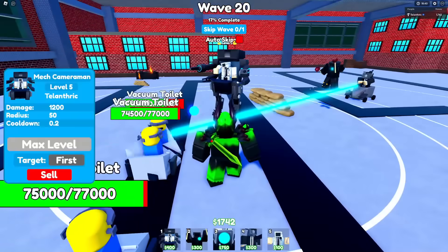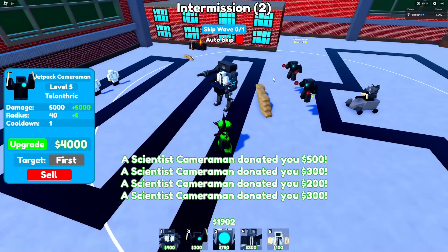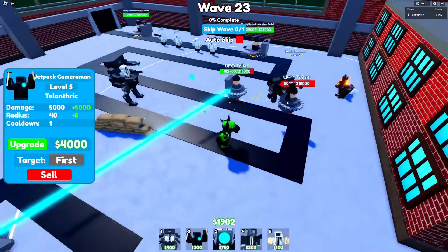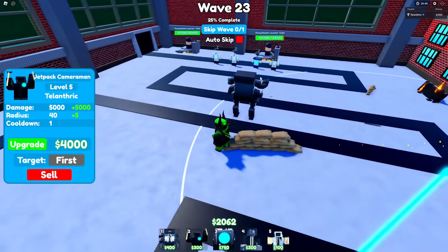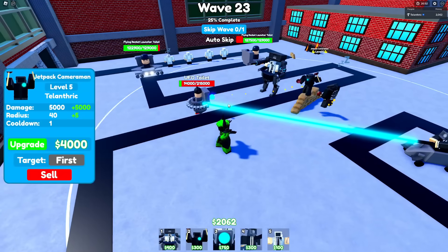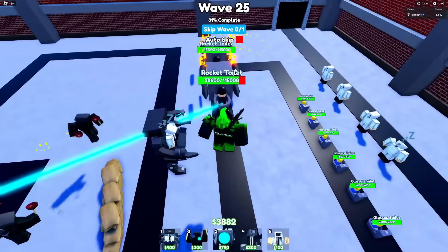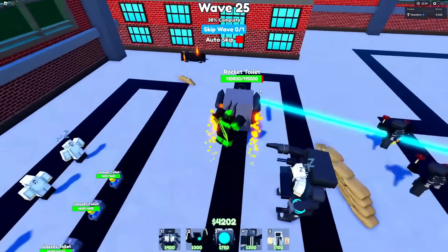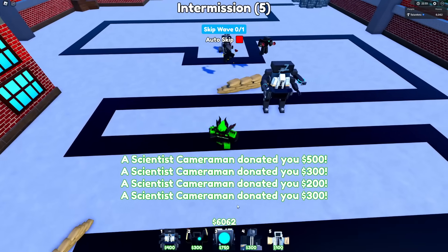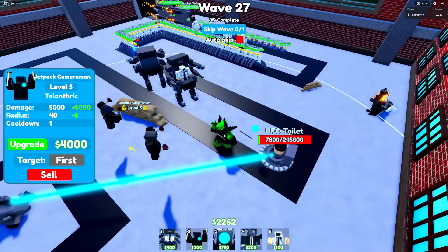The only thing I'm worried about is we don't really have any AOE whatsoever. I think I upgraded my scientists too much — I'm gonna stop doing that before we lose. This is literally the two UFO toilet round. We're already going pretty crazy on the first UFO toilet and I'm hoping the rocket launcher guys stay distracted with the scientist cameraman in the back, because the second UFO toilet is already really low. I did not expect this strategy to go so well. We have a second mech and the strategy is pretty cheap to do. The UFO toilet's just getting destroyed.